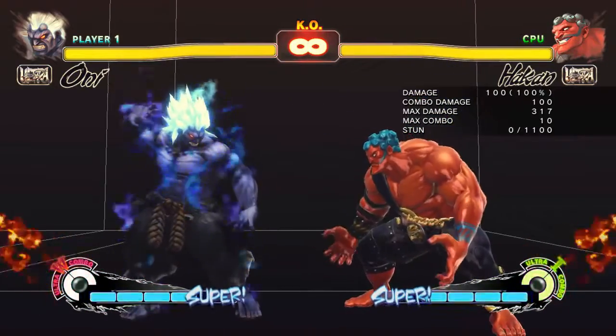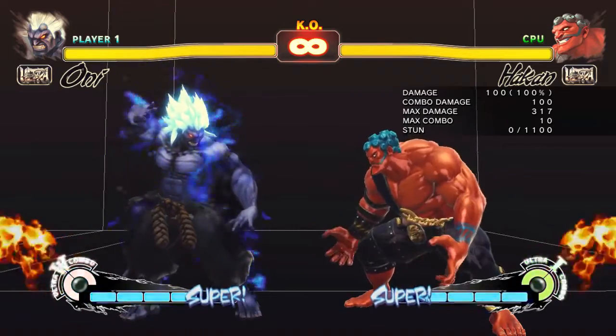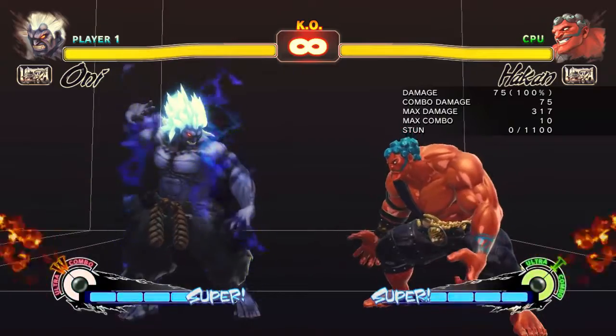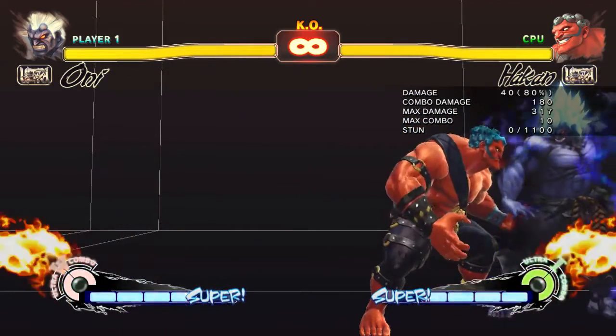In addition to that, focus attacks are also altered. Normally, it requires a level 2 to crumple the opponent, or a level 3, but on counter hit, even a level 1 will crumple. It also lets you do some really dumb stuff.